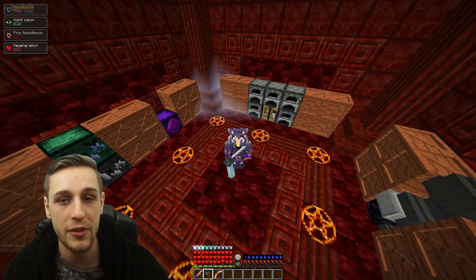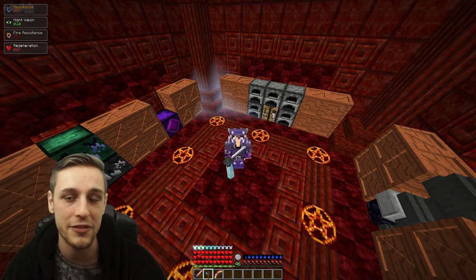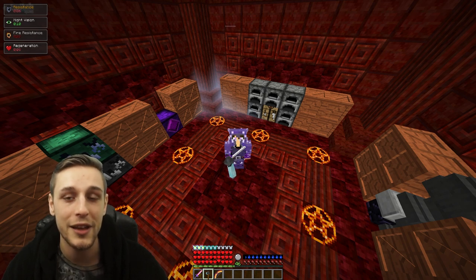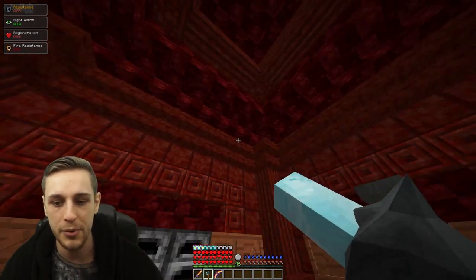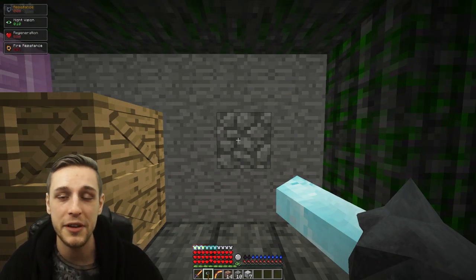We're going to go mining with a max level Vapula crystal pickaxe. We're not going to explain how to get that, how to craft it, or how to level it up — we can do another equipment forge video on that later. Let me know in the comments below if you'd like to see that video and I'll make it in future. We'll put it in the description and also put a link in the top right corner. So we're going to use this Vapula crystal pickaxe and go mining.